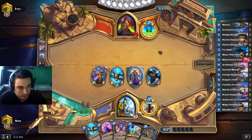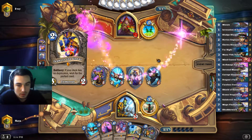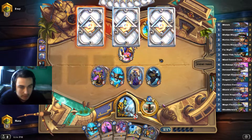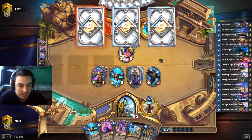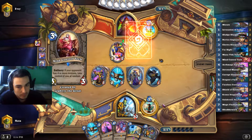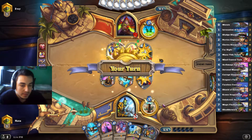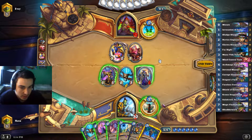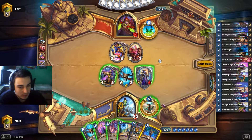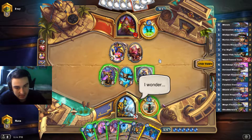Shudderwock in hand — pretty nice for the late game. Okay, he is Highlander Rogue. What can he get for three mana that deals with this board? We have the Dragon's Pack ready to go, and he just used his Zephyrus, so the only board clear for him is Flick and he still can't clear the 5/5.